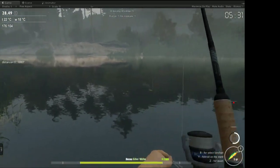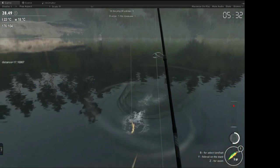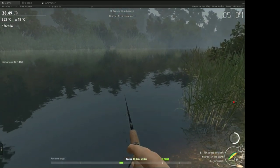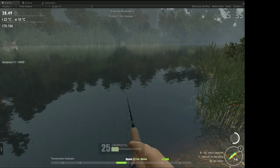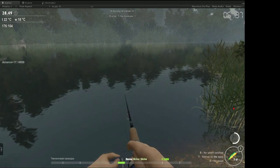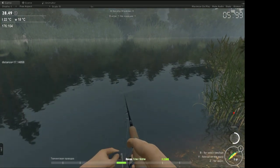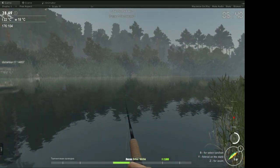He got a pike and used a net to land it — that's already very promising for a closed alpha. I also noticed you can sell your fish. In the top right you can see the time, the temperature, and the wind, so there's a lot of stuff already in the game. There's a lot of potential, but we still need to wait and see. The catching looks really good, though he needs to work a little on the interface because the image isn't really clear.